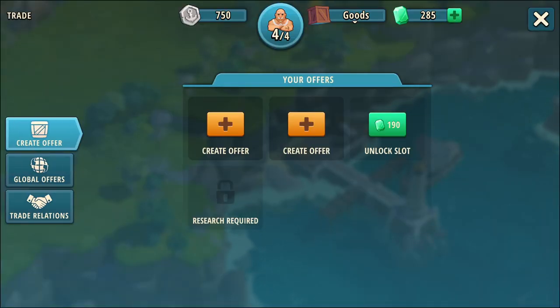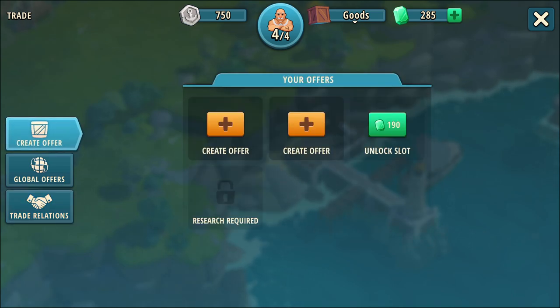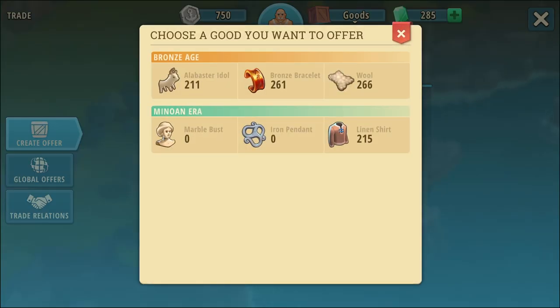As far as I've seen so far, there are two things I can use. I'm guessing trade relations is a multiplayer thing — don't really know about that. What this is, is you're going to sell items in order to buy items. At the top you can see the little fellow there — four of four — I'm guessing those are one for each of these slots. There's a new kind of coin there and I have 750 of them.